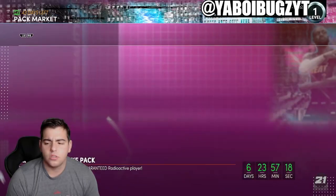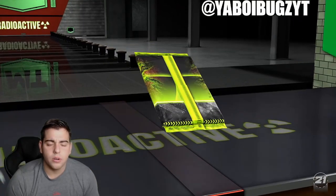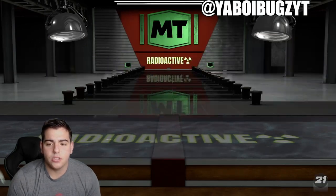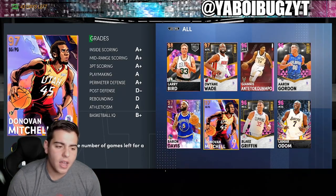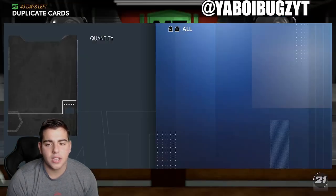Alright, we're gonna pull around 200k worth, nothing more than that. First pack we get a nice Amethyst and it is Jason Richardson — getting my collection up, not bad in the first pack. Honestly, I think the content is a little underwhelming, I'm not gonna lie — I don't think it's that overpowered.